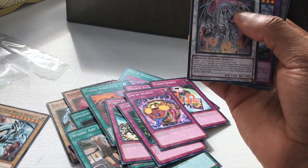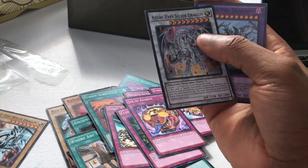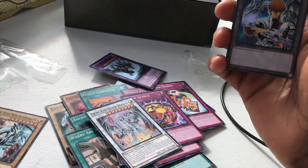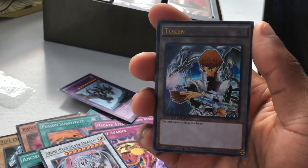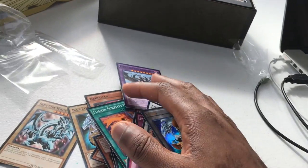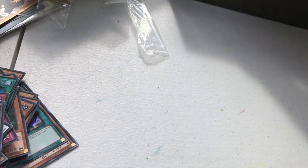And then we have a Synchro Blue Eyes Dragon — Azure-Eyes Silver Dragon. First of the Dragons. And the Kaiba token. So that's the Kaiba deck. I'm going to move it off to the side; I don't want it to get scratched up.